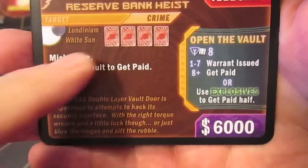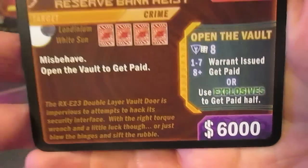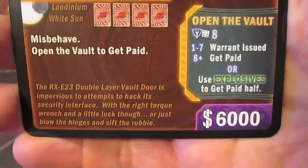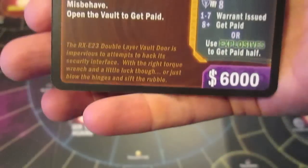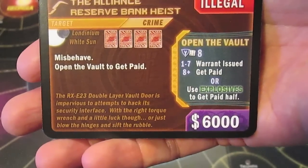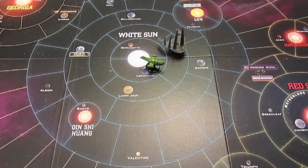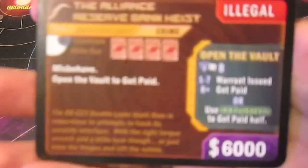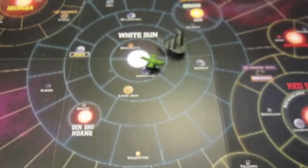Excellent - we're basically into the vault. Now we have to open it to get paid. If we get one to seven we get caught, a warrant is issued, and the job is completely botched - it goes away and Nishka is not impressed. We need an eight-plus on the tool icon. We have Monty's one, Wash's one, med staff, Saffron's one - a total of five, plus one is six. That's just not going to be enough. Big payout, we got all that way, and we blew it. Six means a warrant is issued against our ship.